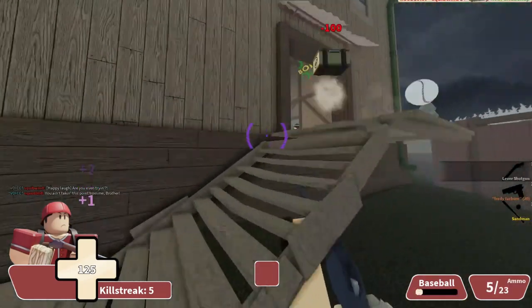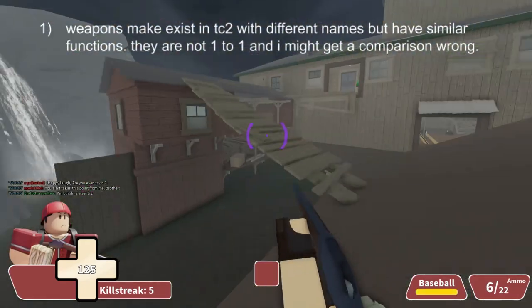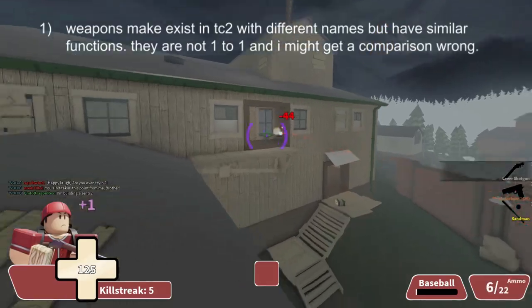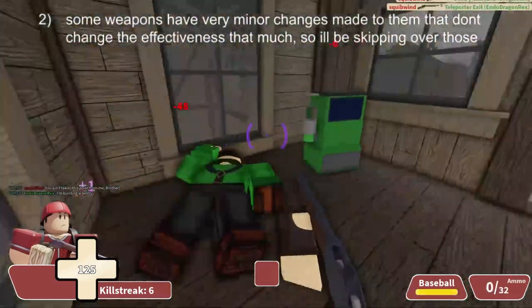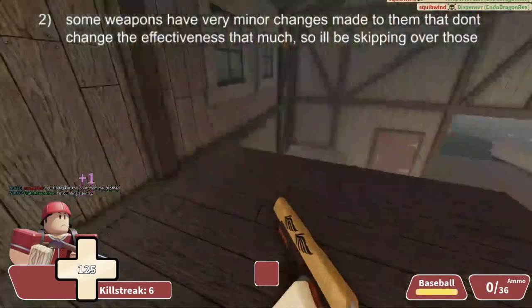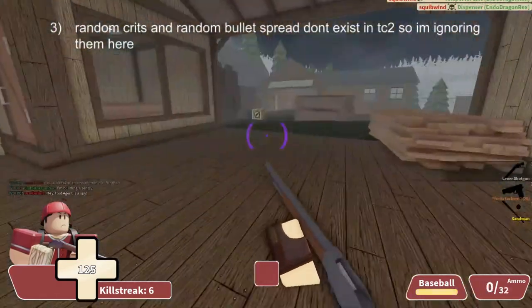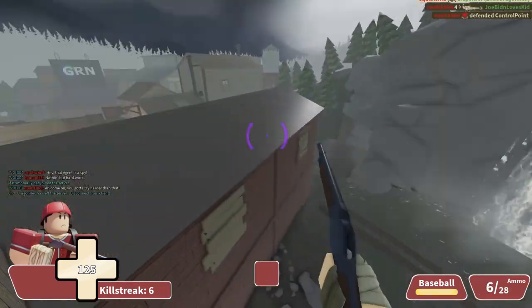Before we start, I do have a couple rules. First off, some weapons in Typical Colors are renamed and have their stats modified but exist for a similar purpose to a TF2 weapon, so I might get a comparison wrong. Secondly, I will be skipping over some weapons that have very minor changes. And finally, because random crits and random bullet spread don't exist in Typical Colors, I won't be talking about them. Alright, let's get into it.